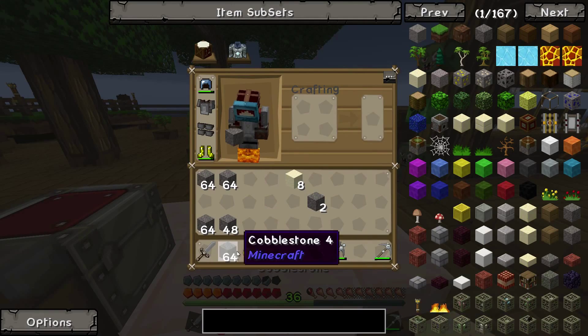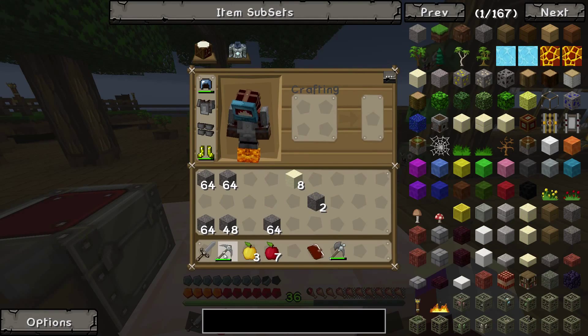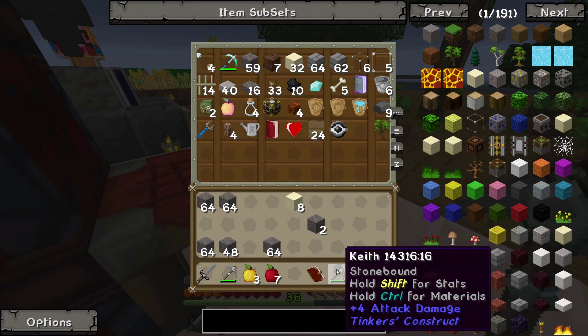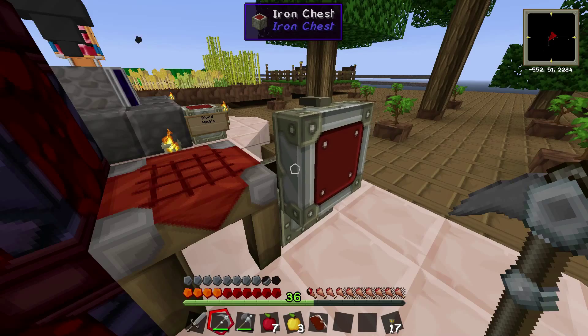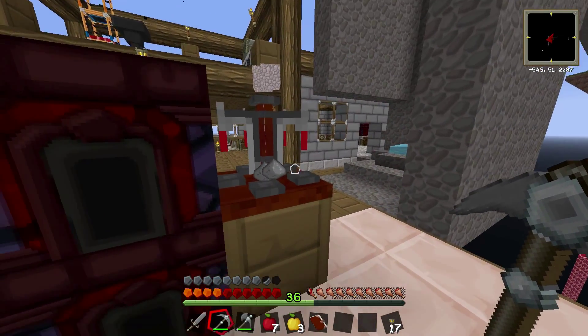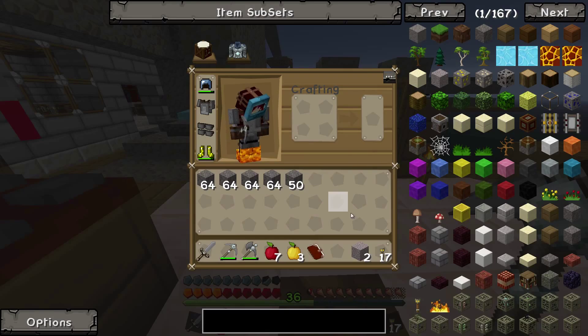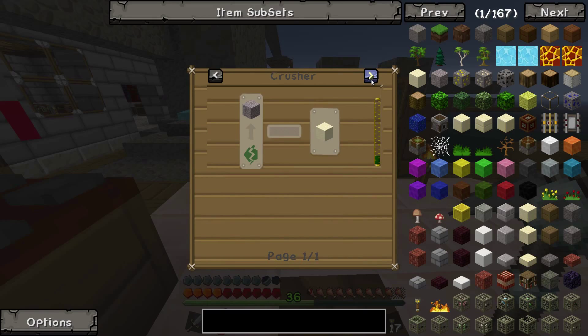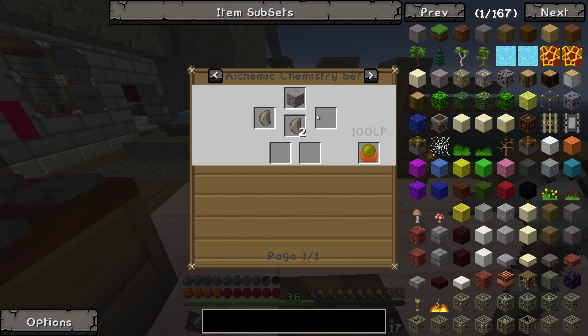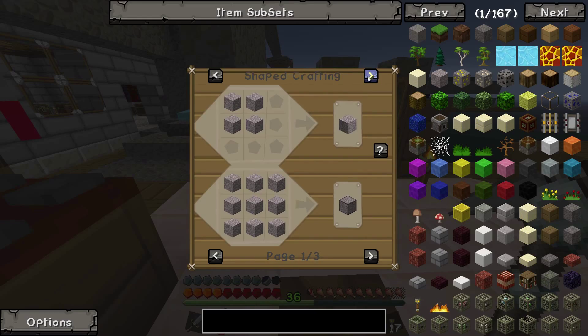I gotta reorganize my inventory while all that happens. Actually, Keith can be useful in the nether. And I'll take some torches. Okay, I'm ready. Got the gravel. Now then, how do I make the flint out of this? Really? Just really? Any other options?